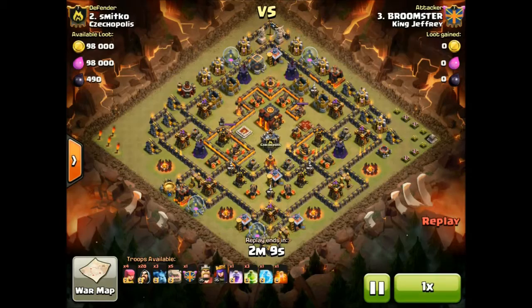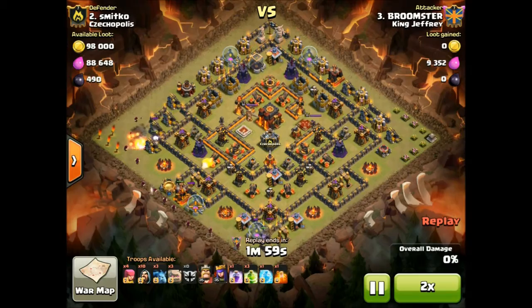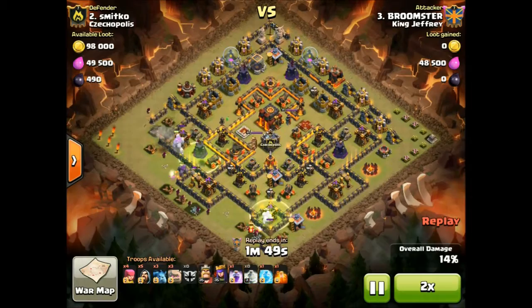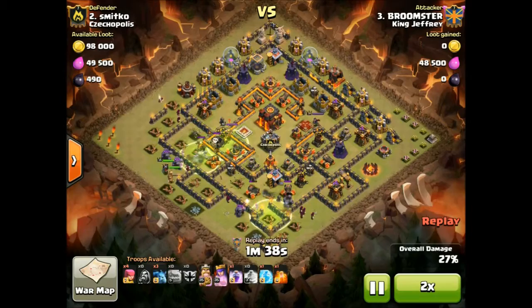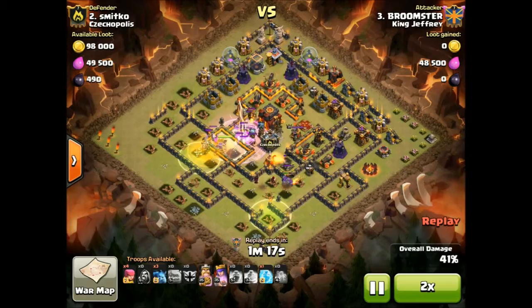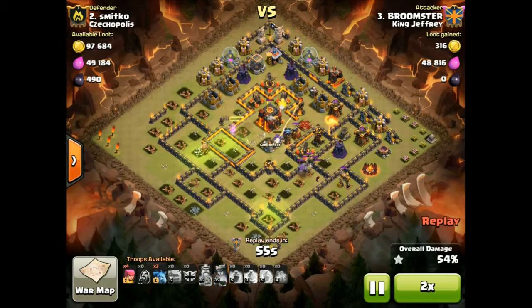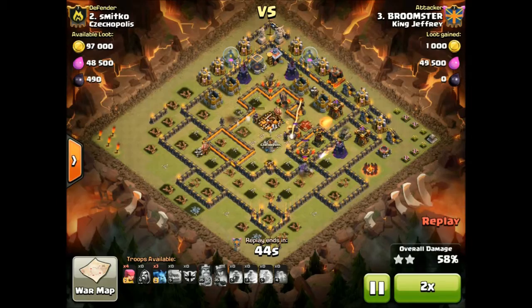Broom's raids were early - he attacked early on and got two two-stars. He actually attacked number two and I think number four or five - both had exactly the same base. He got two stars no problem, then built his army and attacked it straight away again and got another two stars. So we got four stars on this base. I don't know why two of them had this base - it's not a base I would recommend. When somebody very early on is really keen to attack a base twice, it doesn't really say a lot for it. Broom absolutely smashed this base twice.